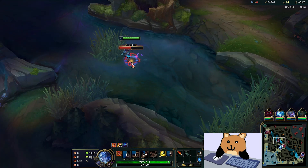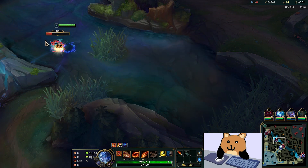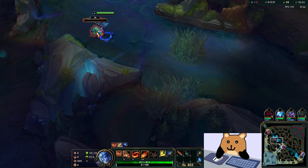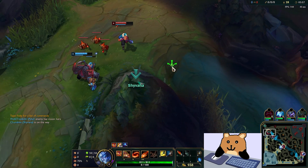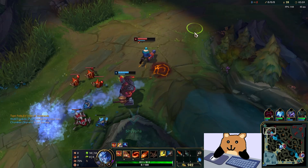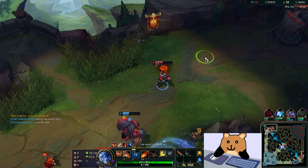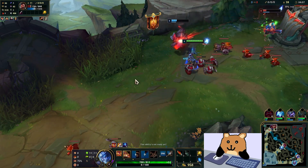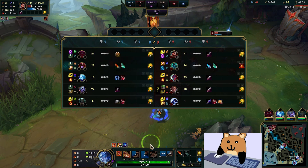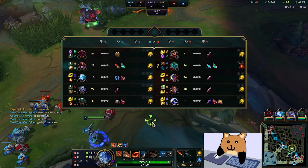You might need to ward just because you don't want to eat a gank. Let's see if we can do something here. Oh god, Graves is just an unkillable champion dude. Hecarim's on spawn side.